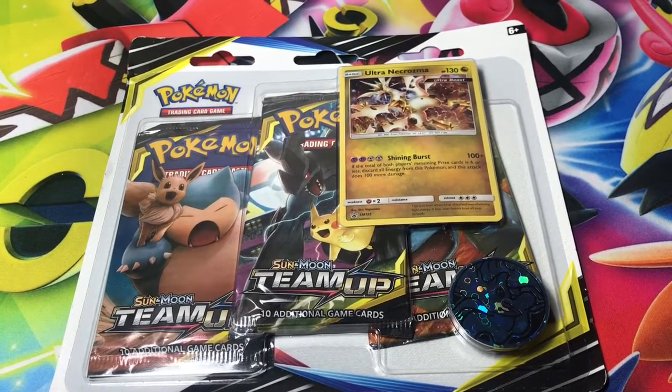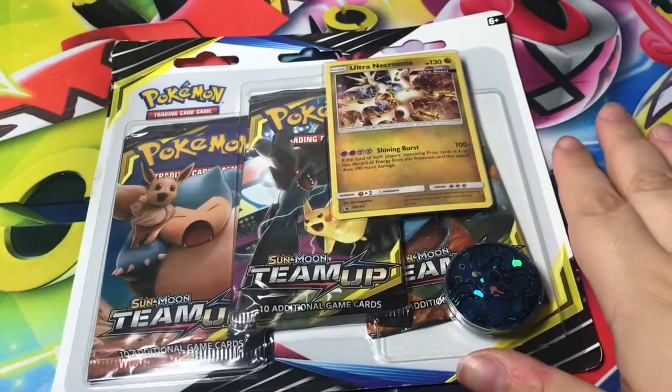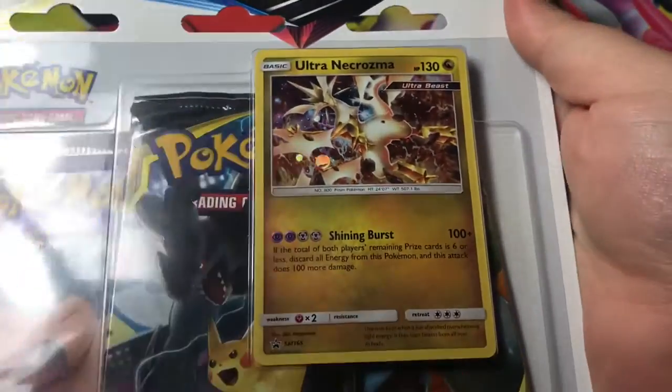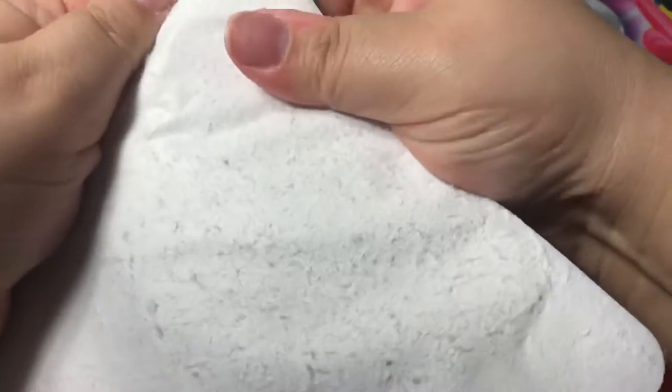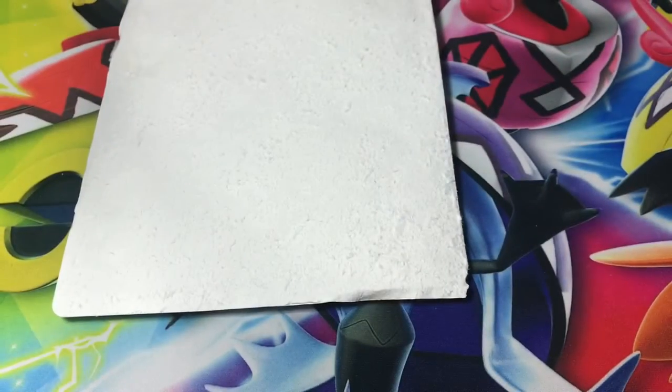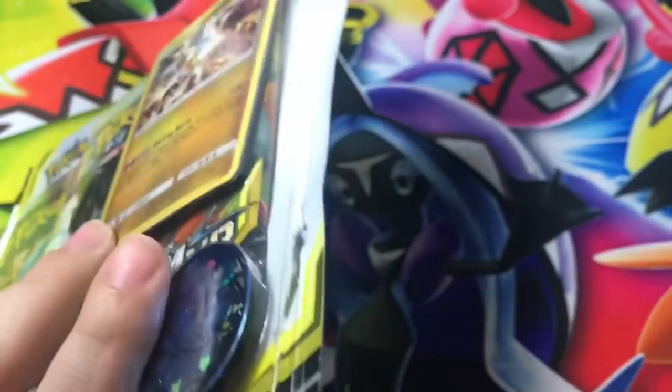Hey guys, welcome back! Twinkie Samurai here. I have a Team Up blister pack with the Ultra Necrozma black star promo card. Let's see what we get here. Let's crack this puppy open. I need my blade — careful, careful.